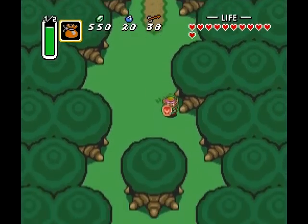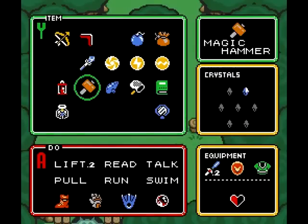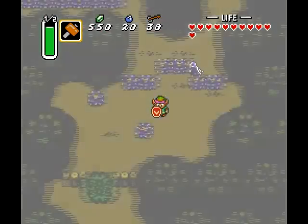Finally, he gets us to the stupid hammer thing we need, and reveals the Dark World teleporter. I said it was there all along.